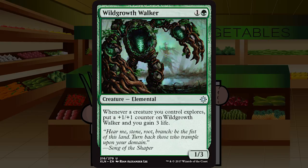Our final card is Wild Growth Walker — one and a green for a creature elemental at uncommon, a one three. Whenever a creature you control explores, put a plus one plus one counter on Wild Growth Walker and gain three life. A one three for two sometimes holds the ground but is never really great. Trigger this once and you have an okay creature for four mana's worth of stats. A second trigger and it's getting really nice. You need a build-around explore deck to be happy playing this. C at the floor, gets better with explore synergy.